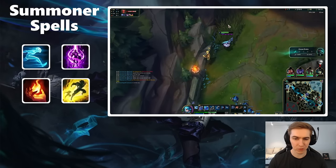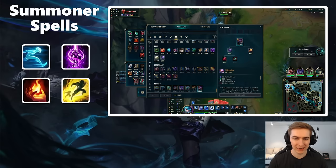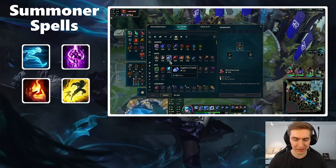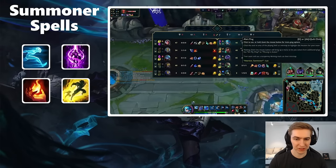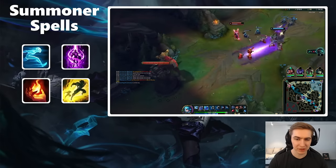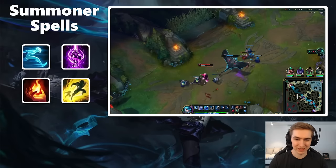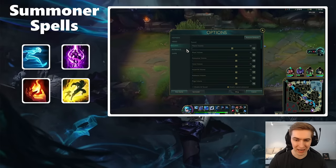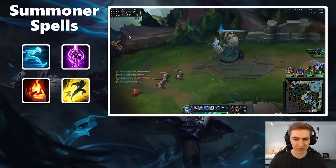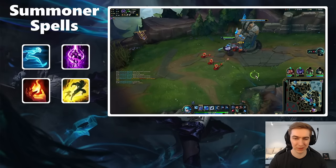The fourth spell is Flash, but I don't recommend taking it over Ghost in many situations. The times it is good are when you're up against champions with key abilities you have to Flash — for example, versus Malphite you can dodge his ultimate with Flash. Also if you're versus a hard-engage comp like Samira, Jarvan, Malphite top, and Yone mid, Flash can be more valuable to dodge key spells, and you don't need Ghost's sticking power as much since they don't really have a backline.